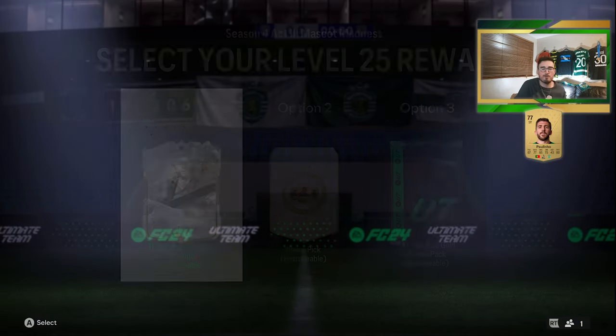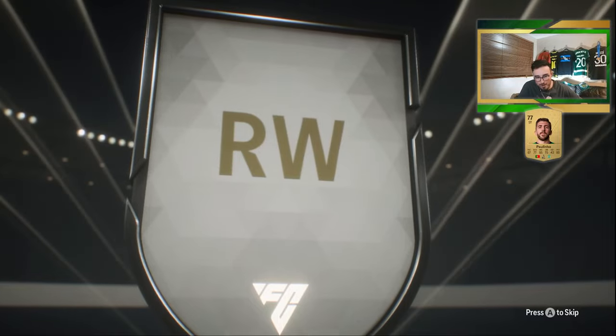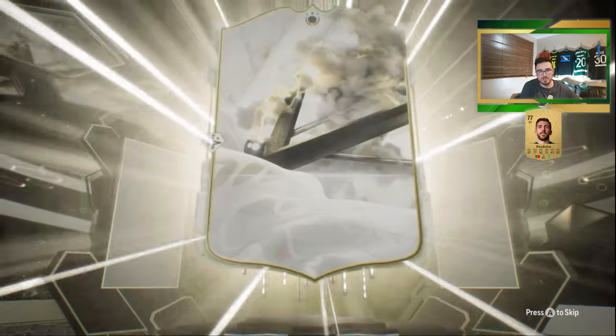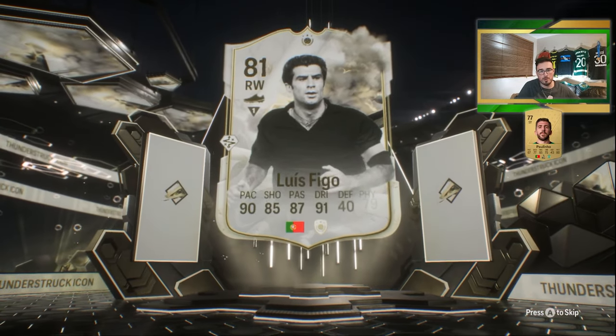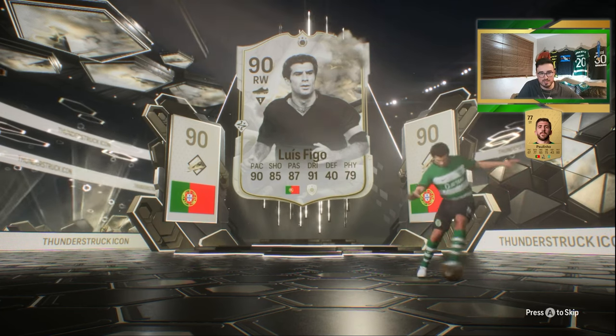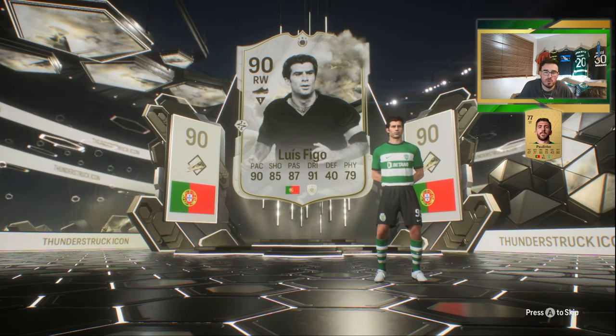Luis Figo, for the former sporting past-the-present team, is here and we get to see him walk out and everything. Portuguese right wing from Icon Squad — here he comes, Luis Figo. Look at him, what an absolute good card he is: 90 pace, 85 shooting, 87 passing, 91 dribbling, 79 physical right winger with that play style as well.